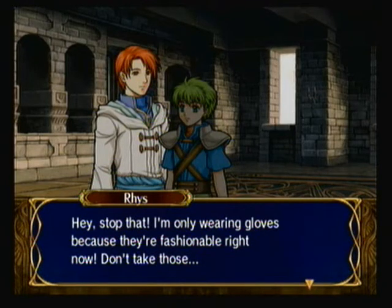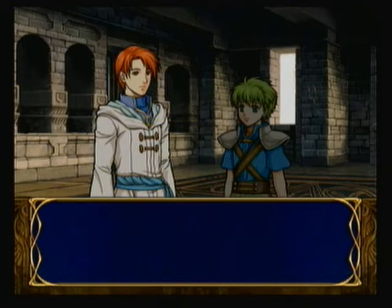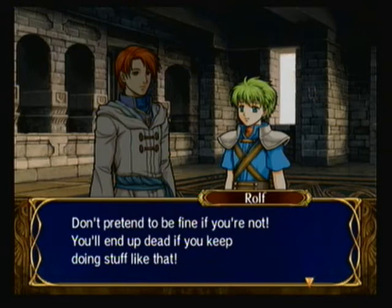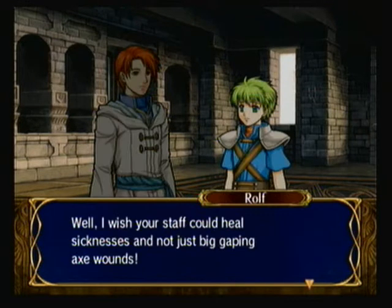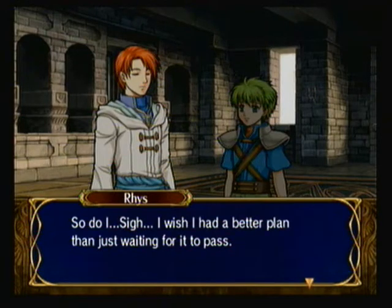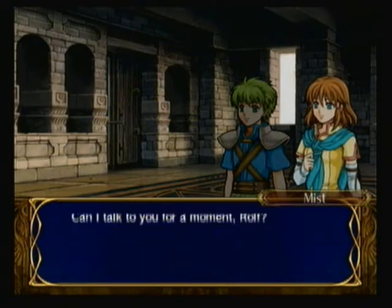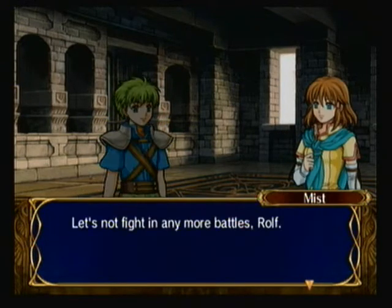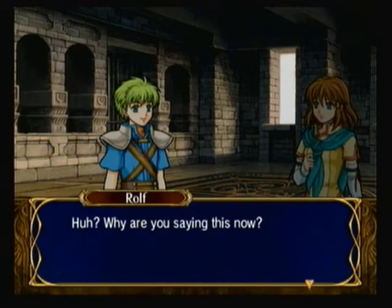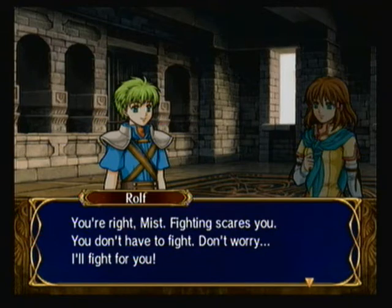Now I'm going to go through the supports — both supports for Rolf right now. In this first conversation, Ryze is getting very sick and Rolf is getting pretty angry at him because he tried to hide it so well. Rolf says stick close to me on the battlefield, I'll protect you, and Ryze says thank you, Rolf, you're a good kid. In the second conversation, Rolf and Mist talk about how Mist really doesn't want to fight anymore, but Rolf was actually encouraged to start fighting by Mist and is now all excited about battling. Rolf talks to her about needing to help defend everybody — standard support conversation stuff.